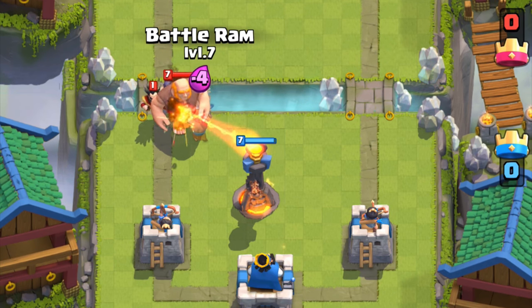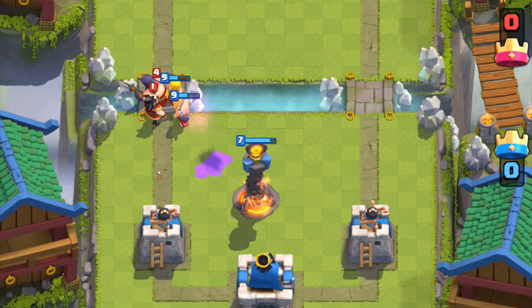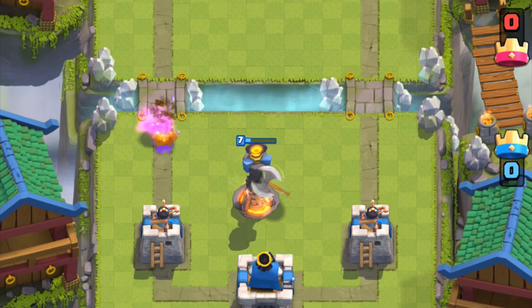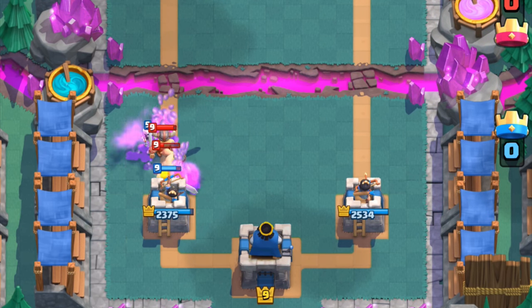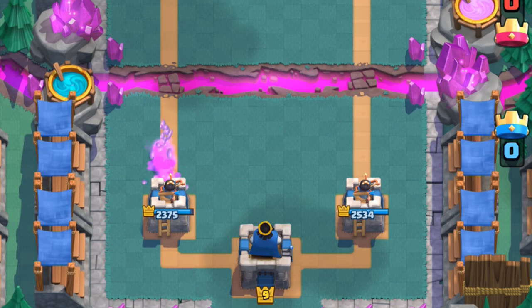The inferno tower takes out the tank, and the battle ram literally distracts everything behind the giant. Then, right when the battle ram is destroyed, two barbarians spawn and just shred every backend support. The battle ram can be used to defend against most situations. Despite it behaving like a hog, it's great for absorbing ice spirit and damage. The barbarians that spawn are not frozen.